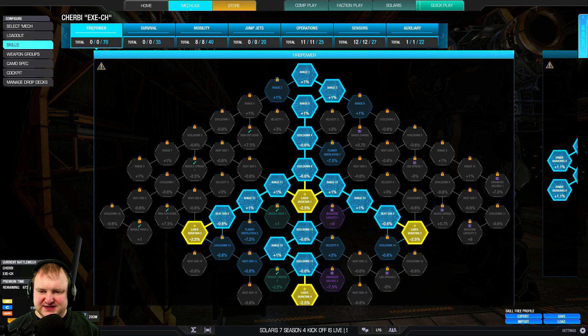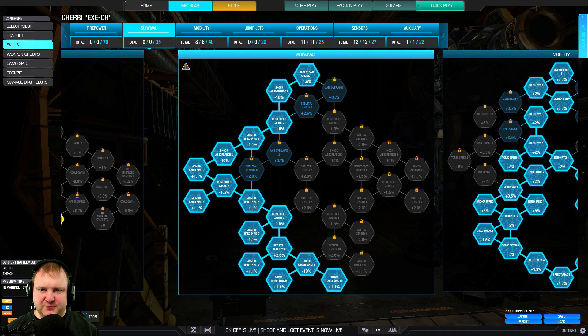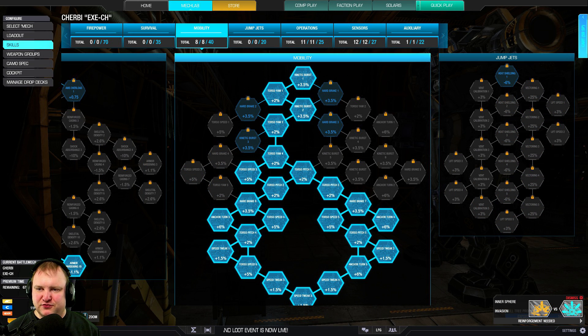Laser duration is very important for us on this build in the firepower tree, because we want to make sure we have as short pulses as possible. On top of that, we add the armor that we need to be able to brawl a little bit.